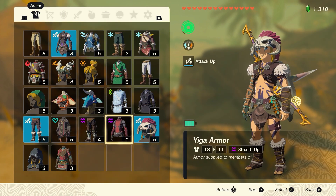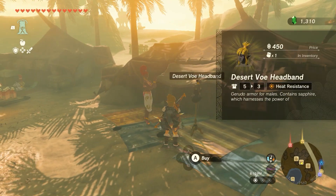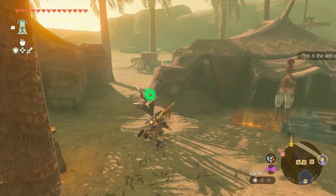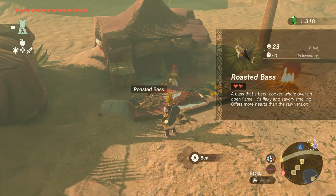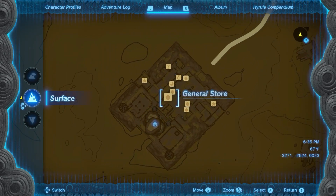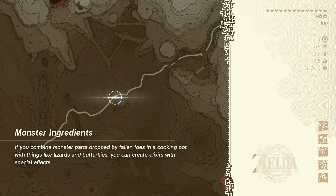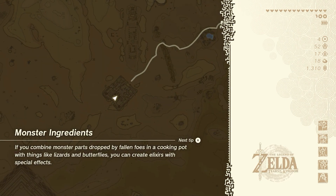Where's my armor? I need heat resistance. Oh, I already purchased it — that's what I'm wearing now. I thought those were Sundelions for a second, I got excited. That gives me a little bit of heat resistance. Seared steak, roasted bass — useless to me. Let me go here, I think there's a shop where I can get a little more heat resistance, so I'm just gonna get it because we're gonna have to explore around in here for a while and I'd rather not have to cook up a ton of heat resistant food.